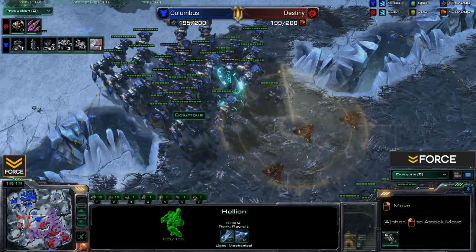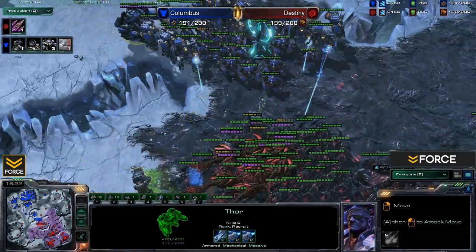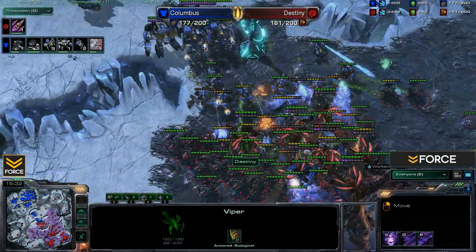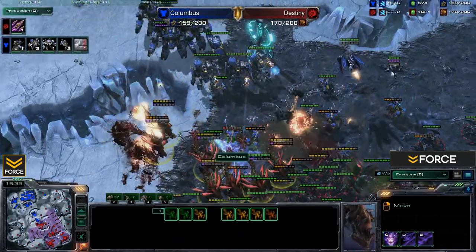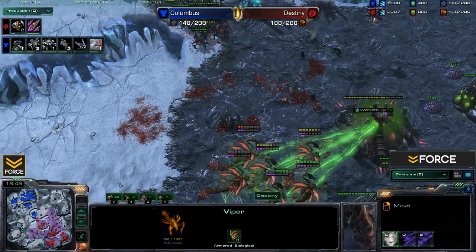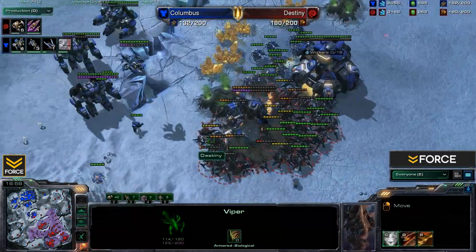Here we go — we've got those Hellions in battle mode plus the Warhounds and Thors. It's going to be a pretty big engagement. Lots of Vipers now — the Vipers are going to start pulling high priority units right into the mix of the Roaches, allowing them to target fire them very quickly. The Vipers run out of energy and are forced back. The Roaches are very strong in this position. Vipers are actually consuming buildings — by taking HP away from a building, they gain some of their energy back. A pretty interesting ability for the Viper.